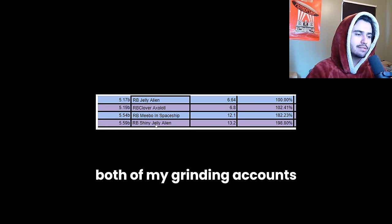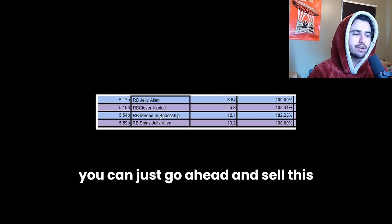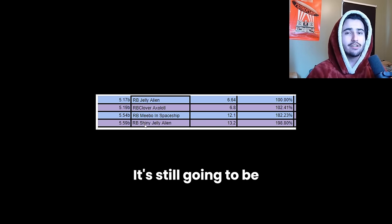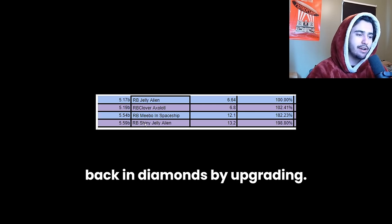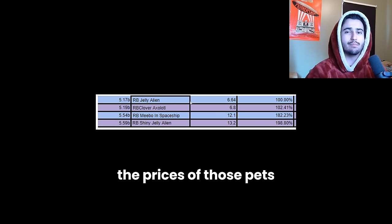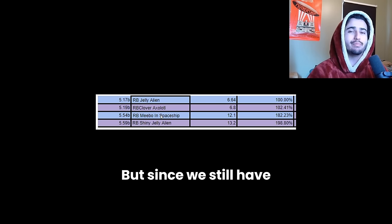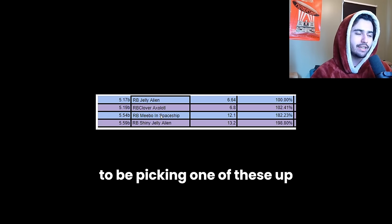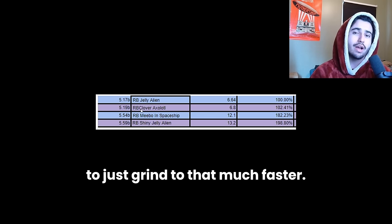Both of my grinding accounts have these Rainbow Shiny Jelly Aliens. If you are upgrading from the Rainbow Amiibo, you can sell it and use those extra diamonds to help buy the Shiny — it'll still be a 3 million diamond difference, but you will make more than that back in diamonds by upgrading. The only negative is that the prices of these stat pets will go down over time, so by the end of the update they won't be worth much. But since we still have a decent amount of time until the next update, this is the best time to pick one up, because that increased damage for the whole wipe will enable you to grind that much faster.